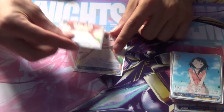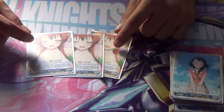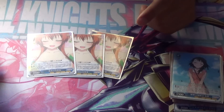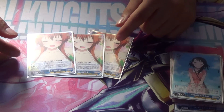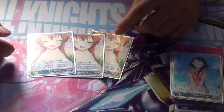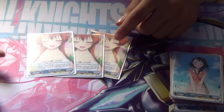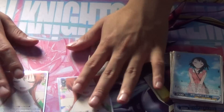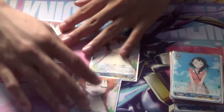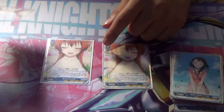Next we have the brainstormer. This is definitely the better one — there's a Chitoge one but this is better because you search a key character if you tap two characters. Not only that, when this card attacks, you give plus 1K to a key character for the turn. So you can just attack and give plus 1K over here. Definitely the best brainstormer in the set right now.